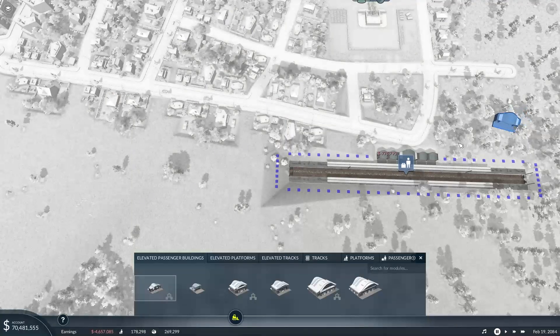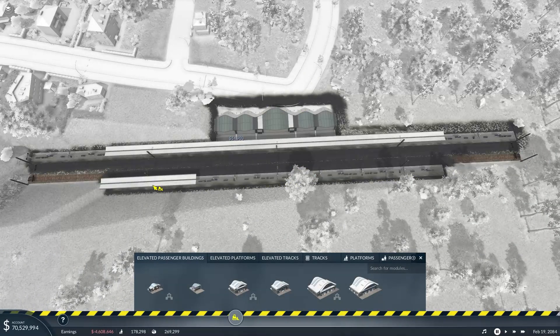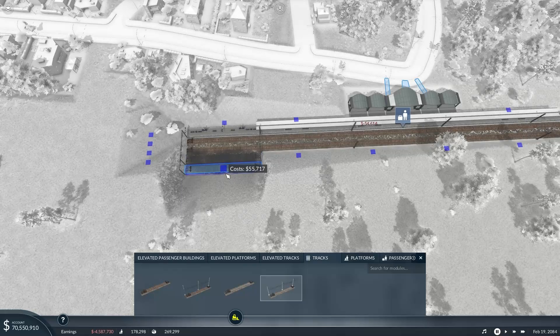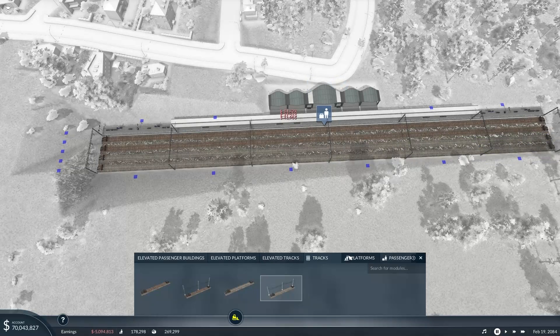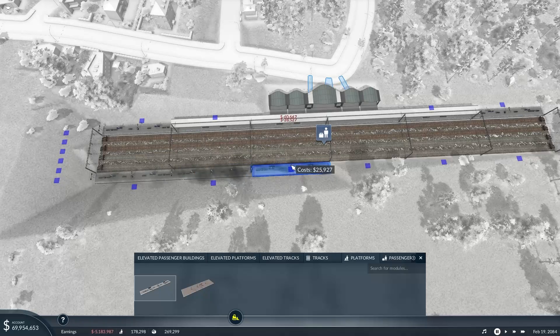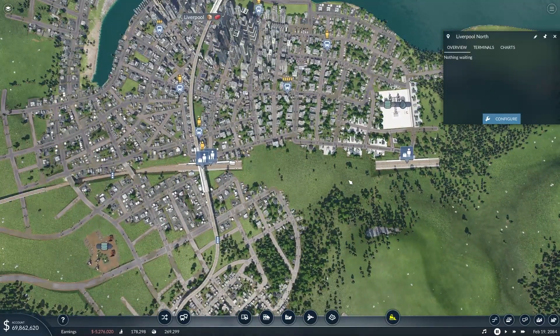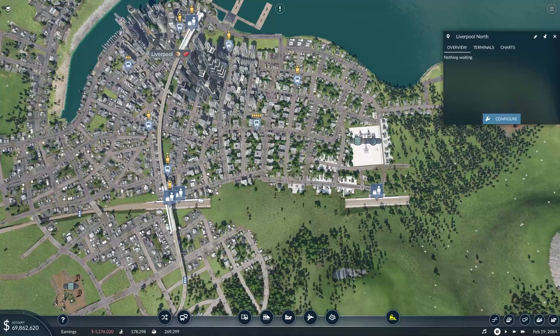Let me just quickly configure it. Delete the bits I don't want, get rid of all of this. Then tracks, then platforms. It's all passenger-based for now so we don't need any cargo-related items. That will do for that. I know it's pretty close, but it accesses more than you can imagine as the city is going to expand this way. I don't think Manchester will reach over to it, but it just gives us a few alternative options — that's pretty much all it does.